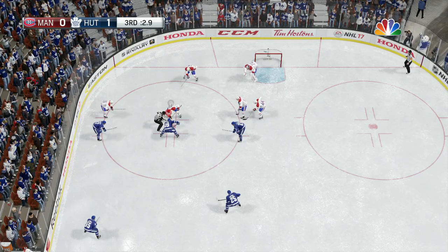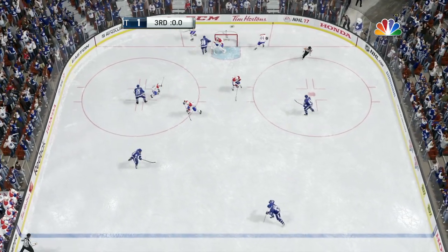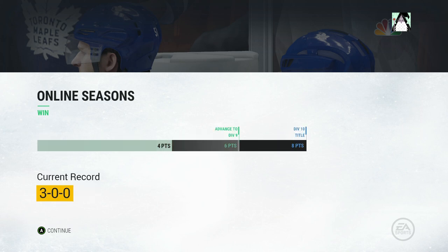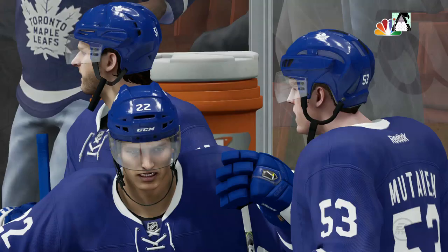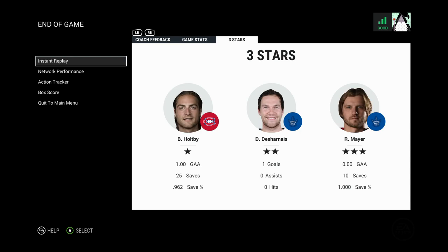Three-on-two now — good save by Mayor. Pass it up to Mutanin — go go go, you got him beat — shoot it! Another save. Three seconds left — be careful goalie. Win the face-off, play it safe, and we win with a score of one to nothing! Big win for us. We're on a three-game win streak, that much closer to the five-game win streak and the division 10 title. Record is 3-0-0 — 26 to 10 in shots. Holtby gets first star, Mayor gets third star.